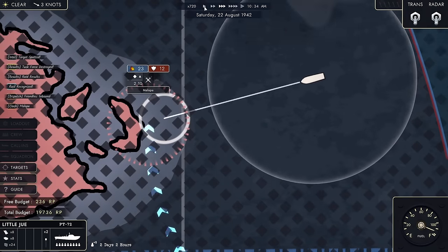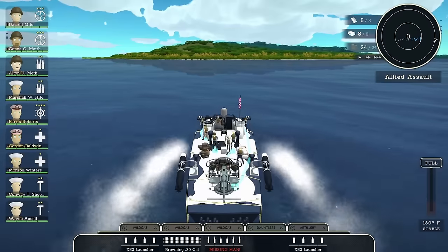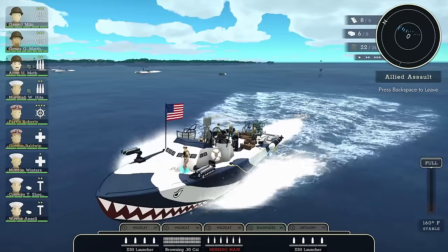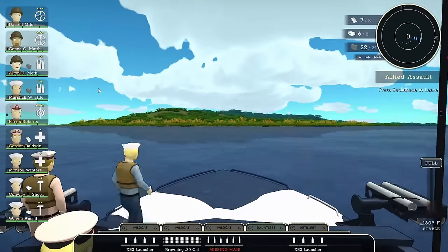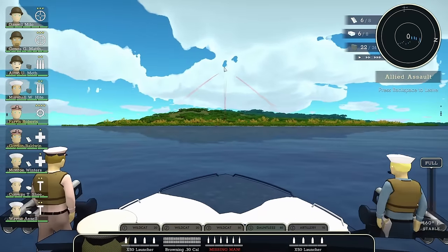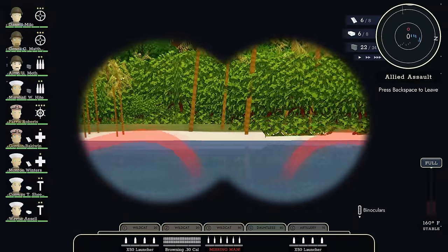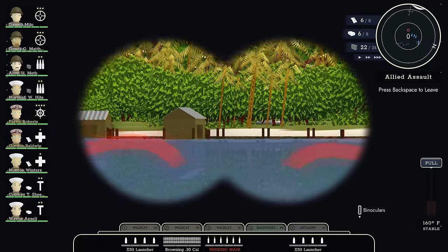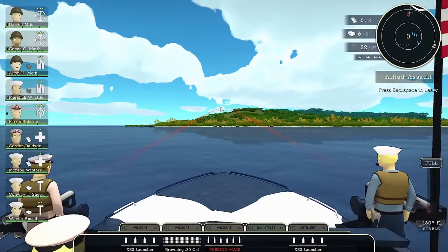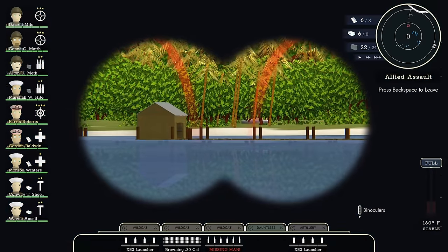Do I expect to get a whole lot of RP from this? Sadly not, unless another destroyer happens to show up. But it is an opportunity to at least test out the rocket launchers and see if these things are going to be making a difference. Even though the fight was already going on, it somehow restarts the moment that you actually enter the arena. Press V for the rocket launchers - I can angle them up or down, and for the rest you're just going to have to use the boat. They do work with your binoculars, by the looks of it.